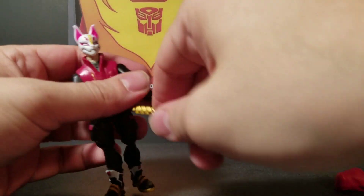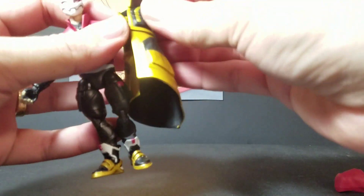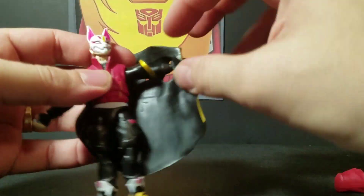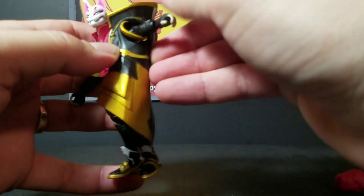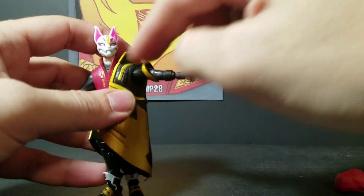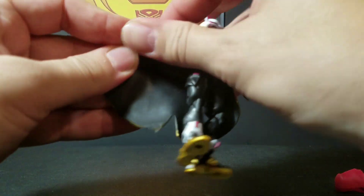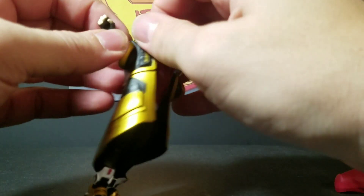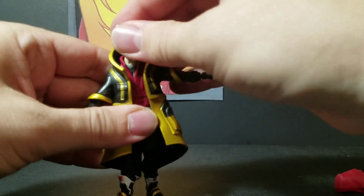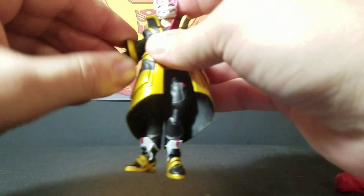Now we're just going to dress him again. Put the arm out, stick one arm in — kind of like how they've got pieces of the robe on his arm. So when you fit them together it looks like it's all one, but it's not. Then we'll dress him on the other arm. There we go — and there is Drift, our first Fortnite figure review.